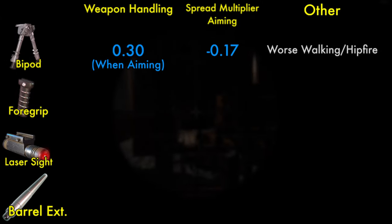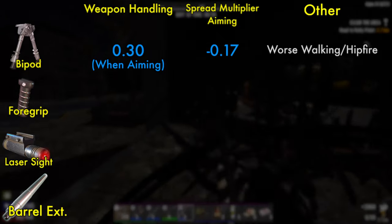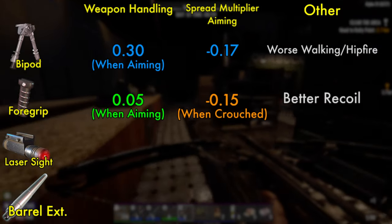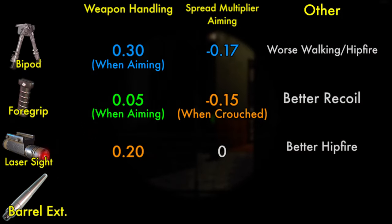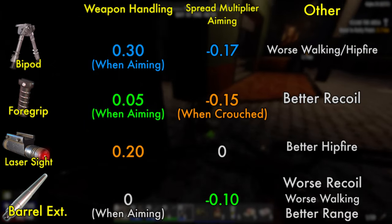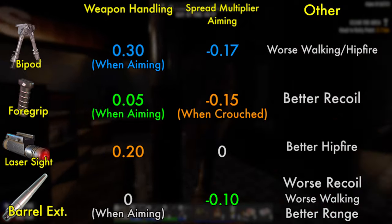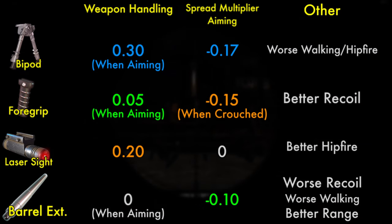Focused on spread and speed, there are really only 4 choices for the remaining 3 slots. The bipod mod provides a lot of weapon handling when aiming and has a very small spread multiplier aiming value, but makes aim much worse when walking or hip firing. The foregrip provides a slight bonus to weapon handling when aiming, a good bonus to spread multiplier when crouched, and helps recoil for multiple shots. The laser sight provides a good bonus to weapon handling at all times and improves hip firing. Finally, the barrel extender reduces weapon handling unless you're aiming, has a small spread multiplier bonus, makes recoil and walking fire worse, but does improve effective range. On paper, the bipod is by far the best single mod.